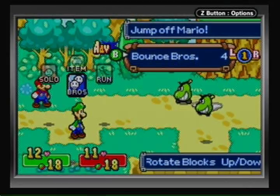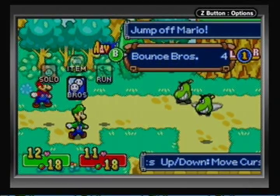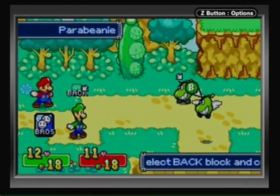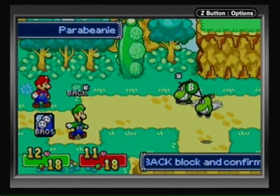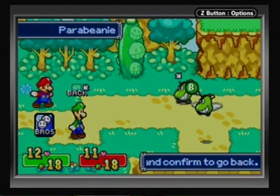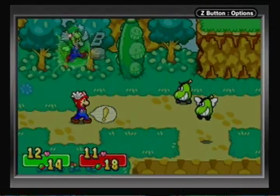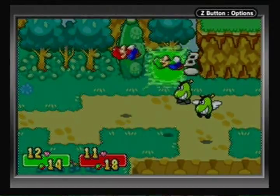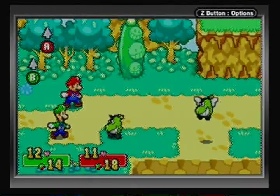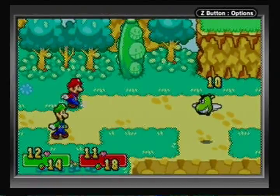First I want to show off the Advanced Bounce Bros - we got this in the Queen Bean battle. Mario and Luigi had that little conversation, and an Advanced Bros move is just a variation on the original Bros move with a completely different effect. In Advanced Bounce Bros, instead of pressing B you press A, then B, and then you can alternate A and B - it actually damages both enemies.